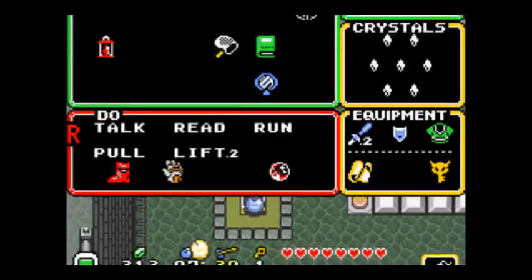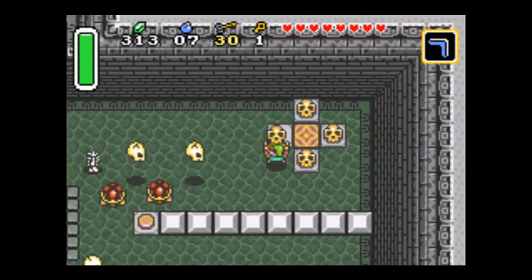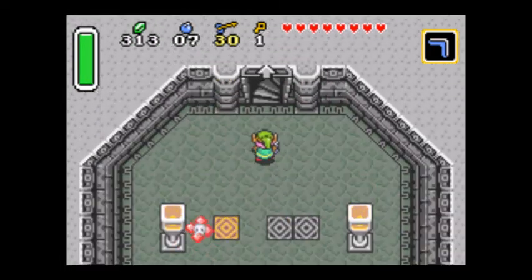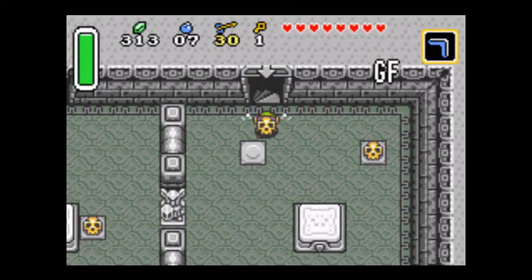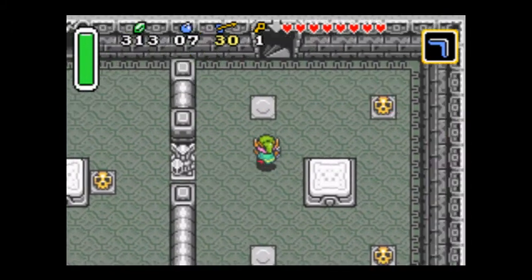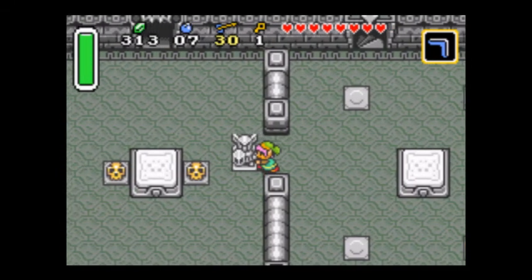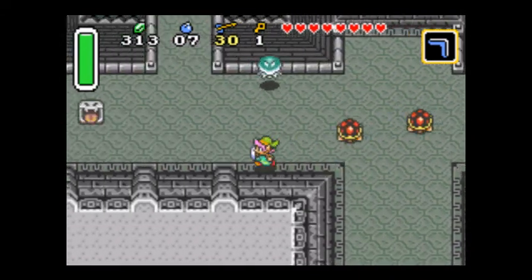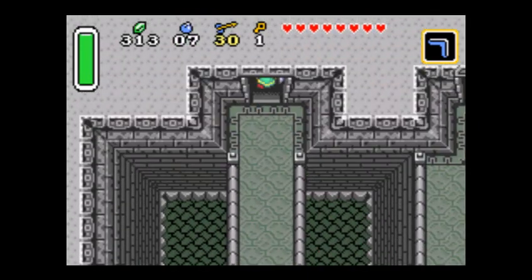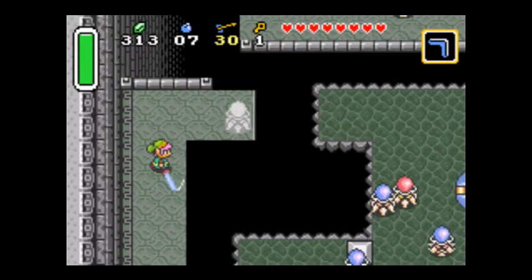I apparently already opened that chest last time — I think it had a key, because I have a key now. Now that I have the master sword... one of the swords lets you break pots by hitting them with your sword instead of just having to pick them up. This room can be kind of irritating because of all of these things — you can jump down these platforms.